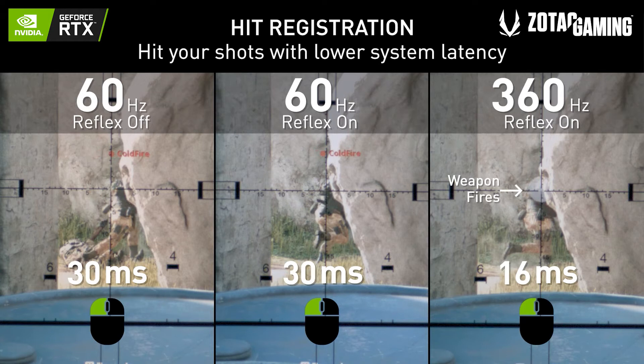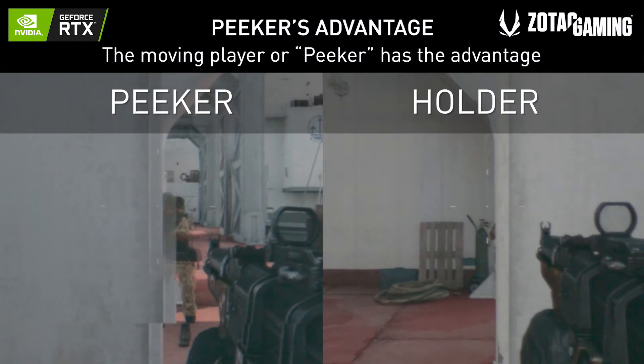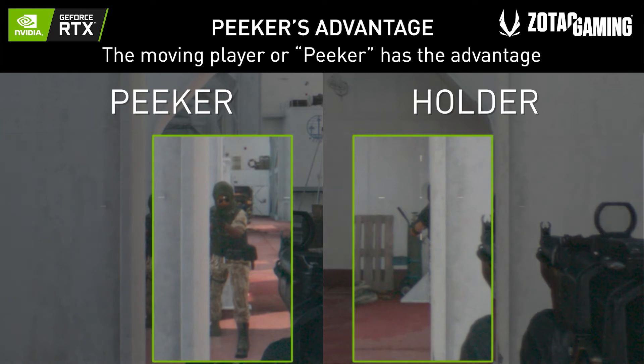Now why is system latency so important? That's because it helps you see your opponents faster, mitigate peeker's advantage, and it helps you improve your aiming precision. Think about it — if your PC and display can exhibit visual changes quickly, that means you can see your opponents faster than they can see you. It may just be a split second, but you now have the extra time frame to aim more properly and execute your commands faster. Overall, Nvidia Reflex reduces latency and improves your PC's overall responsiveness.